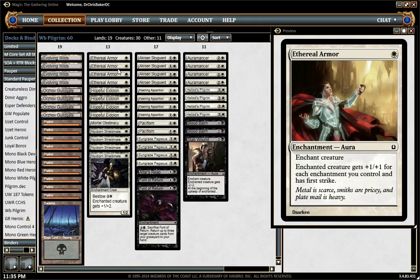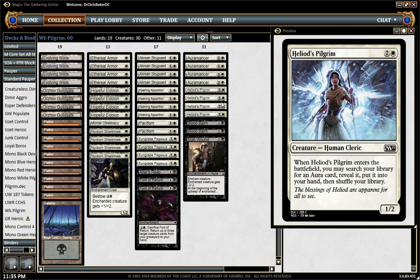We are an Ethereal Armor / Heliod's Pilgrim deck. It finds Ethereal Armor like 90% of the time because it's such a powerful card. But I did search for other things — other tutorable cards.